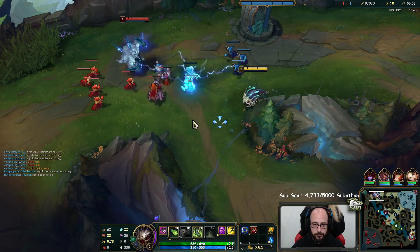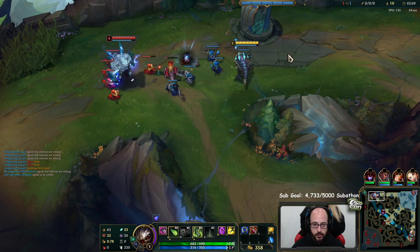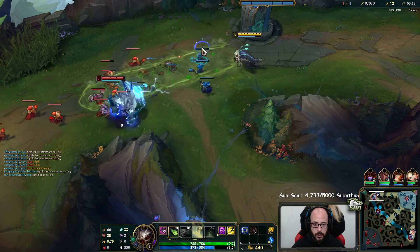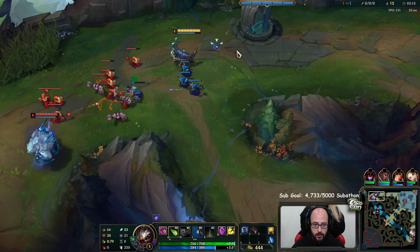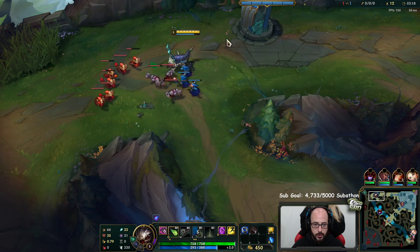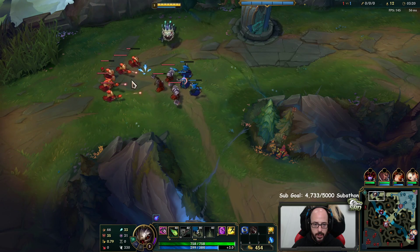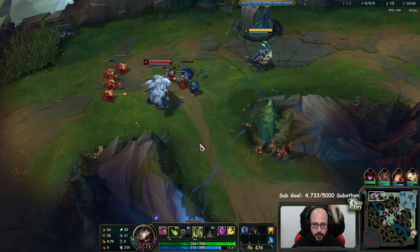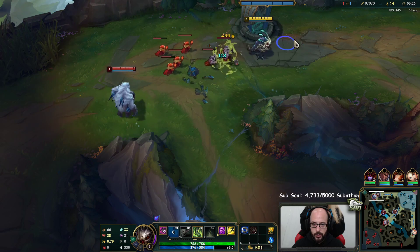Your R also gets amped up. W increases your auto attack range - it does percent HP, percent max HP damage. And it scales with ability power.